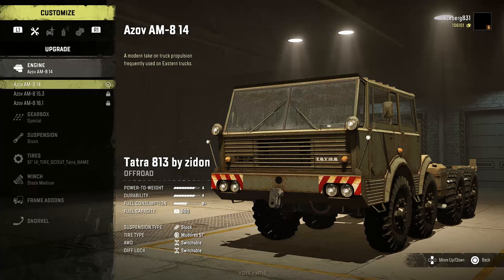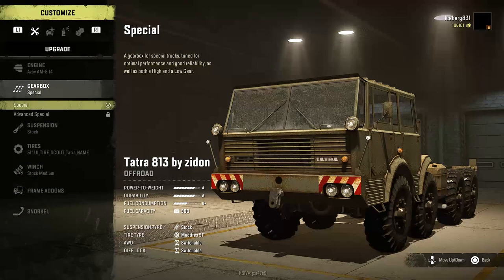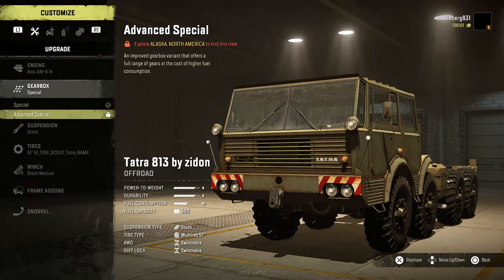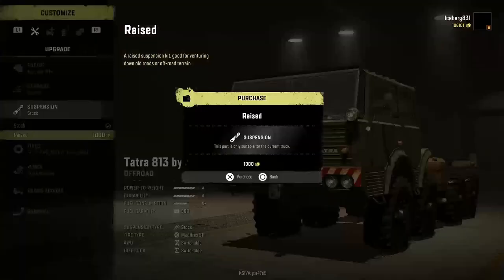Starting off on engines - the engines it uses are the A's of, so I reckon he just copied the same files for the A's of in there and you've got to go through the game's progression to unlock the engines. Same for the transmission, it literally has the same gearboxes as the A's of - you've got the special and the advanced special. For the suspension we've got stock and raised.